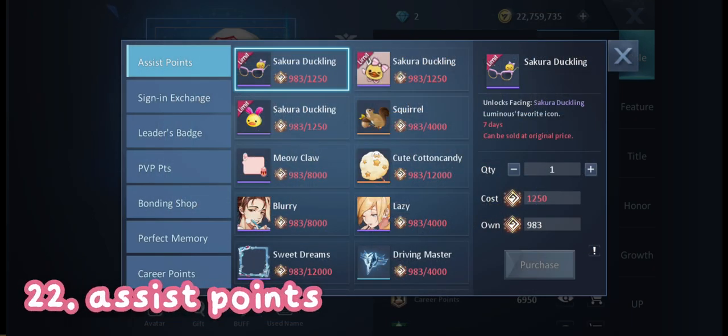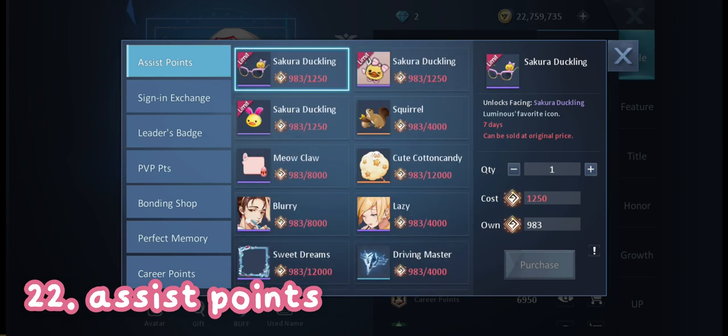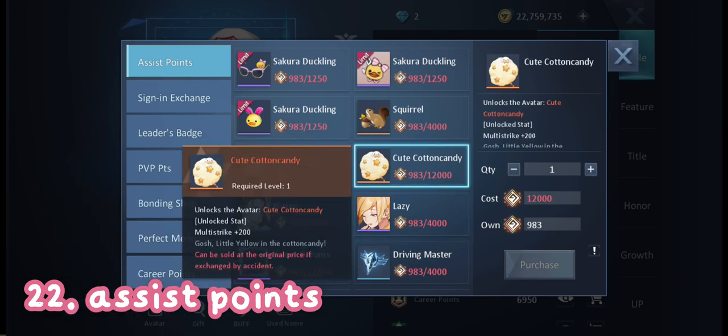Number 22 is assist points. You can get these when you assist players on their dailies, and from here you can get these three free avatars.